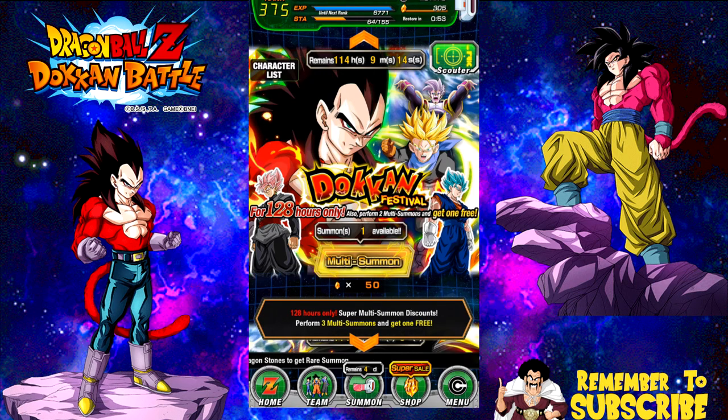If you joined me earlier in the week and saw all the other summoning videos, you know I did one on the Super Saiyan 4 Vegeta banner, just so I could get that extra gold ticket so I can summon for LR Gohan. Not much to spare on that though — those legendary summons stink.